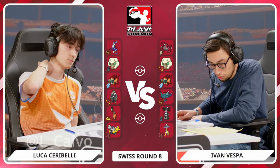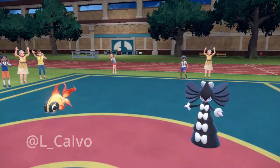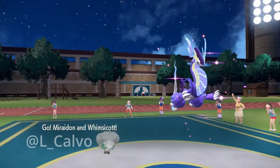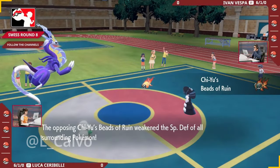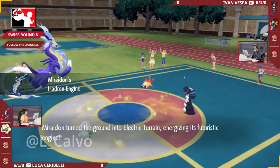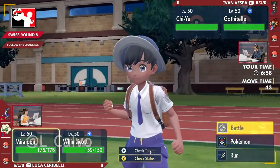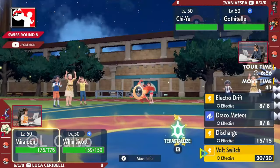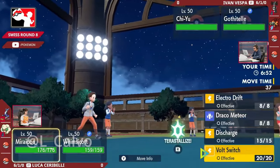To be able to set up a sword stance - there are a lot of Pokemon on Lucas's side of the field that are really susceptible to those Precipice Blades. We're going to get into game one. We're going to see Ivan lead off with the Gothitelle and the Chi-Yu. The Beads of Ruin are active and also Shadow Tag - now active, nothing can switch out on Lucas's side of the field. We're going to see the Miraidon and the Whimsicott from Lucas, a very offensive lead, as that electric terrain is set up from the Hadron Engine ability.